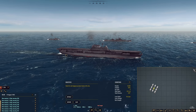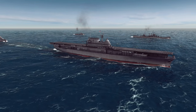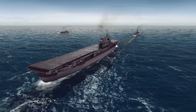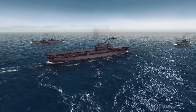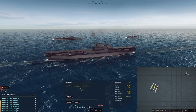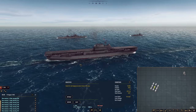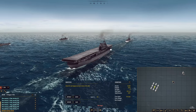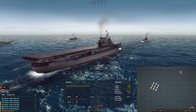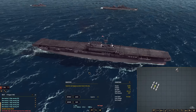The main threat currently is the task force right off Guadalcanal, but this carrier group is going to be a problem very soon. We need to take out the task force that's right next to us first. My grand strategy for taking out the carrier group is: with my carriers, launch a big strike, take out the aircraft carrier, and then at night come in with my surface fleet and have a big surface engagement.